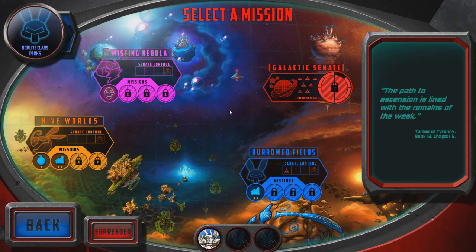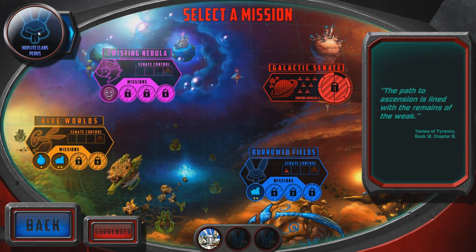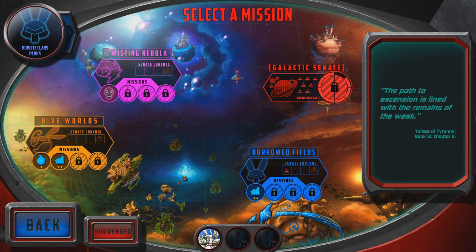I've already started. Basically when you start off the game there's kind of a little tutorial mission — how to move, fight, use cards, movement spaces and whatnot. Right now I'm playing the first faction, the Hoplite Clan. When you play the Hoplite Clan and go on missions, you will get perks, and you'll have to choose what you want at the end of the mission. I did the first mission in the Hive Worlds and you're trying to destroy the Galactic Senate. If you can't do all the missions, they will gain control of that certain area of the galaxy — Hive Worlds, Twisting Nebula, the Burrowed Fields, and the Galactic Senate.